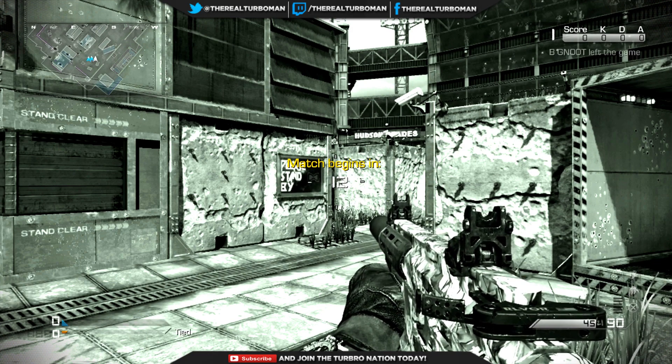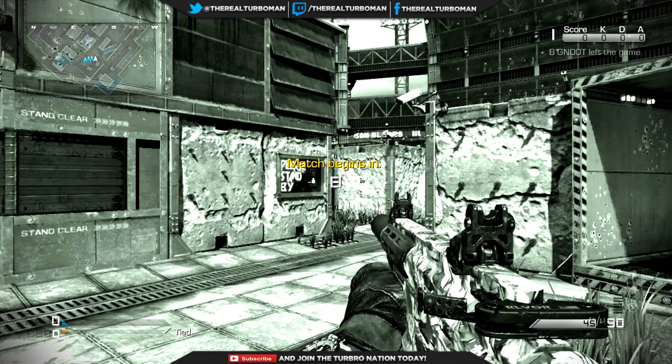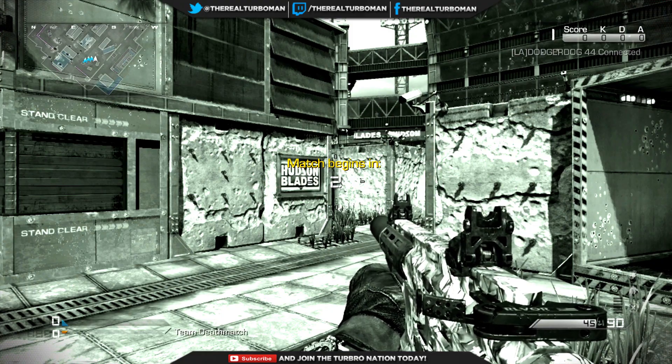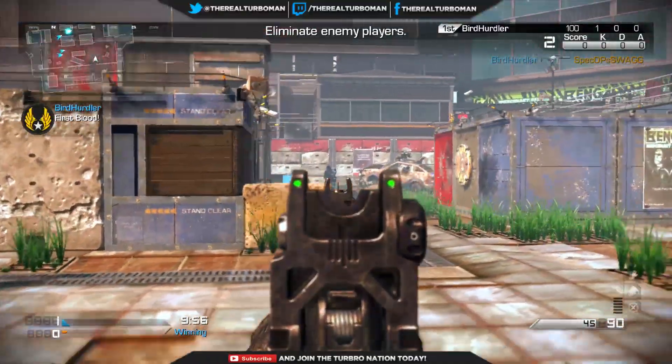What's going on, welcome to a little tip video on Showtime. I'm going to show you guys how I do well on this map. This is pretty much catering to my play style — I'm a stealthy flank player. What I do is go to my right, find a corner, and pick people off.